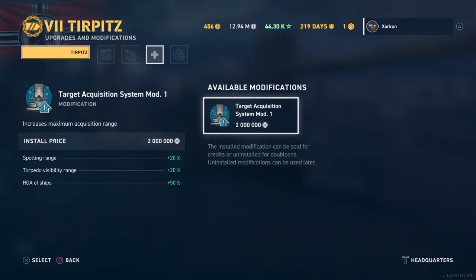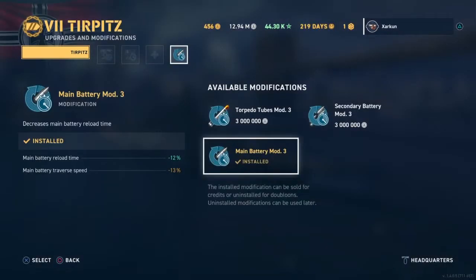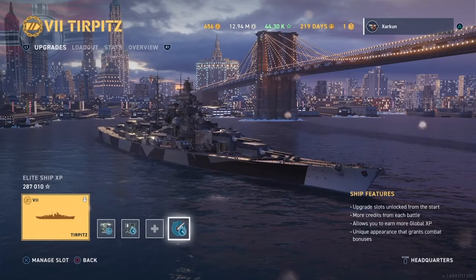In the fourth mod slot, we've got Main Battery Mod 3 to decrease the main battery reload time by 12%, and decrease the main battery traverse speed by 13% — which is not ideal, but not a big problem if you're managing your guns correctly. Alright, with that out of the way, we'll jump into the battle now.